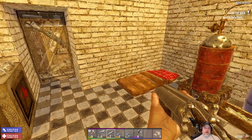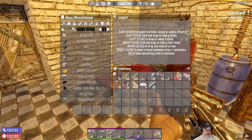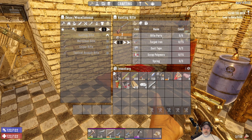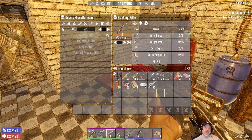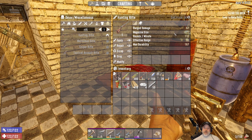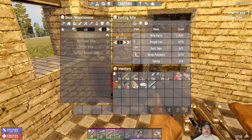Besides, we don't have all the stuff for it anyway - we'd need six rifle parts. We do have two rifles and we'd probably get six parts if we took those apart, but the question is whether it's actually going to be better than what we have. I don't know - let's just hold off and use the one we have for now.